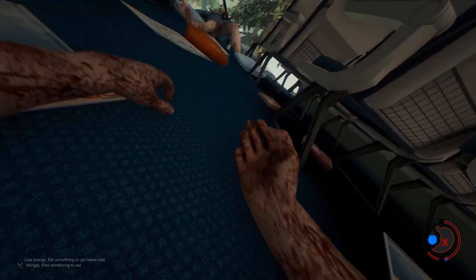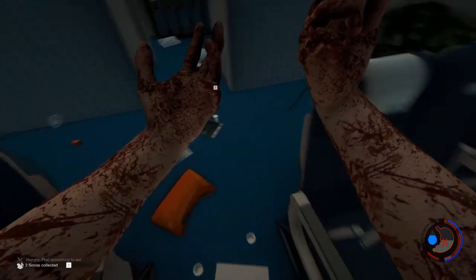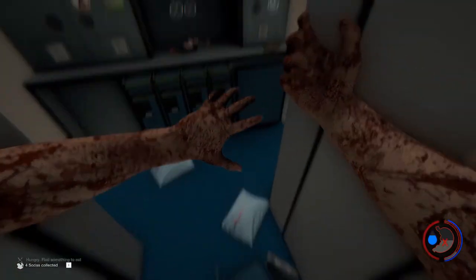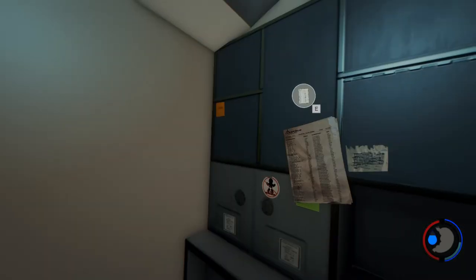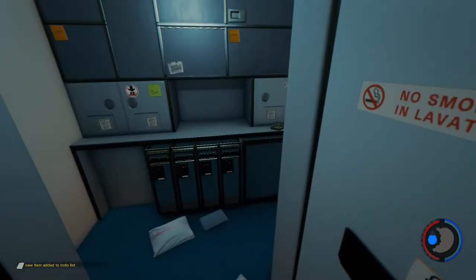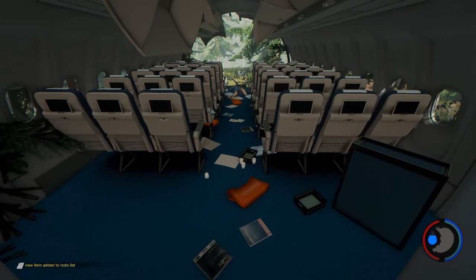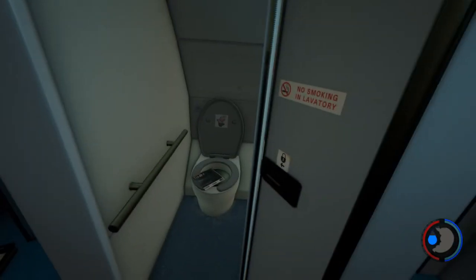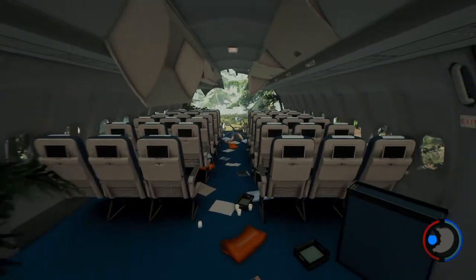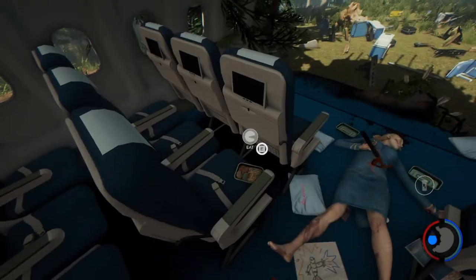So this game starts out with a plane crash scene. Your son is probably in the crash. He gets taken away by a cannibal. This is a survival horror game if you haven't figured it out yet, and essentially you've got to eventually try to find your son and survive on this island. It's kind of open world exploration, building, and all that.